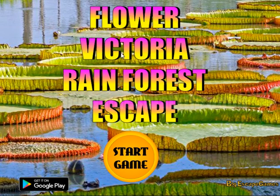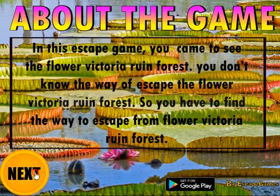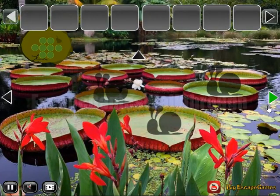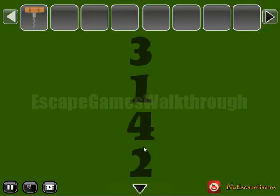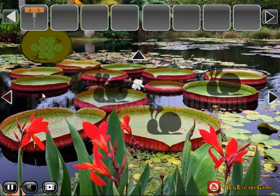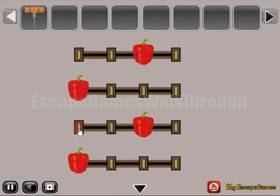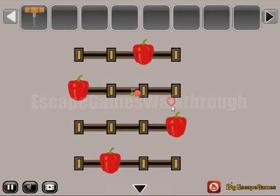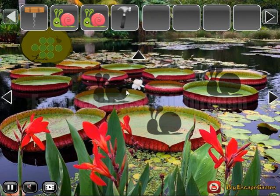We are playing Flower Victoria Rainforest Escape by Big Escape Games. Let's begin. Go to the right - here you can take a corkscrew and a hint: three, one, four, two. Let's use it here: three, one, four, two. We've got the snail, one more, and a hammer.